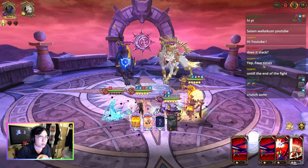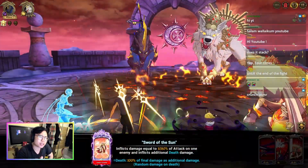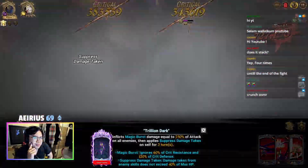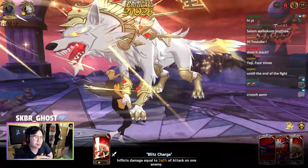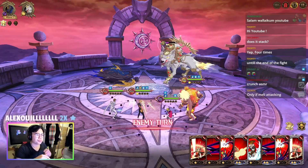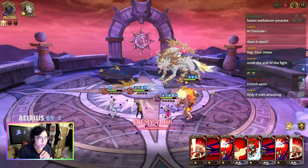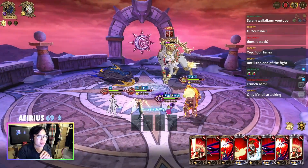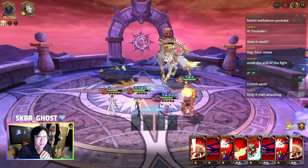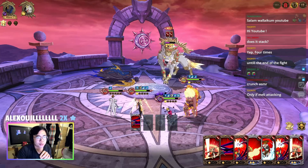Next round the AOE of melee is going to deal a ton of damage. Actually, does it count regardless of who's attacking? That's something I never checked — is he getting rid of the stacks when someone else attacks? No, I think not — only if melee is attacking or you are getting attacked. Okay, so now we have the stat increase. They are almost dead already — I can't even AOE to deal damage here. As you can see, this team is just so crazy, it's so fast.